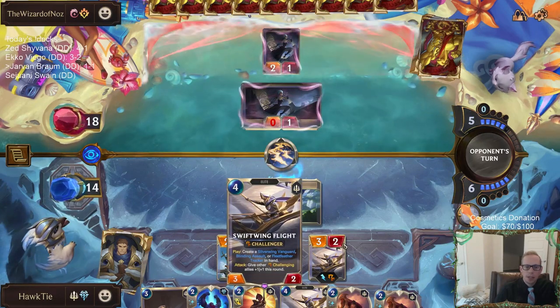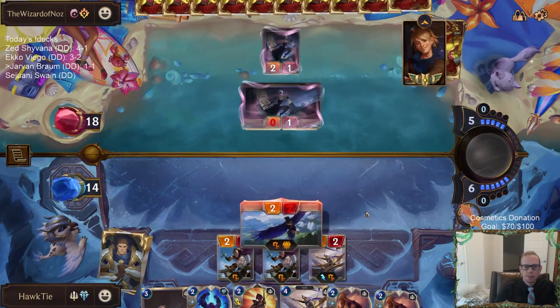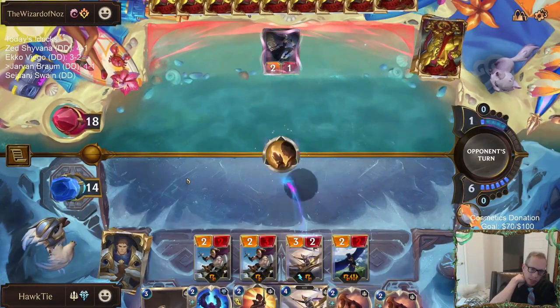This buffs other challenging allies, not itself. I would like to play the Flight this round but also Dawnspeakers this round — but we can't do both.